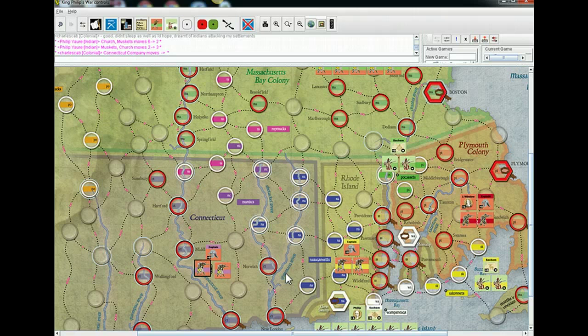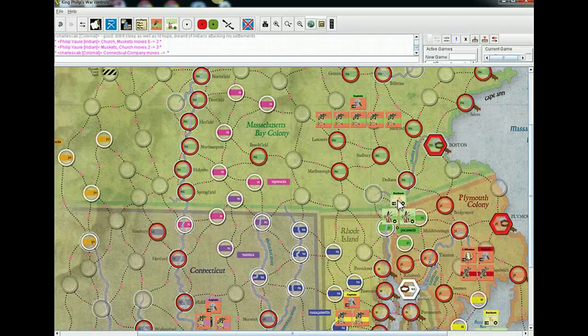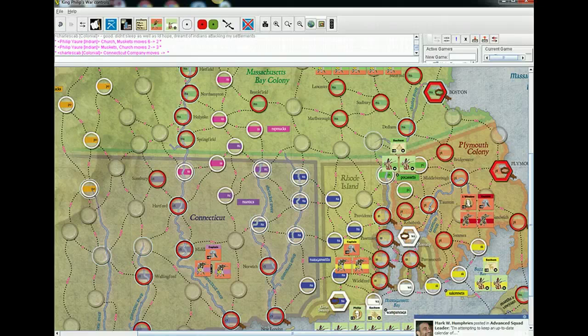Typically the Massachusetts are the ones you have more flexibility with because you've got more troops. So that's the green. Actually, it probably makes sense to work on them last. So we can start with the yellow stripes — Rhode Island are the yellow stripes. They run north-south between the Wampanoags and the Narragansetts.